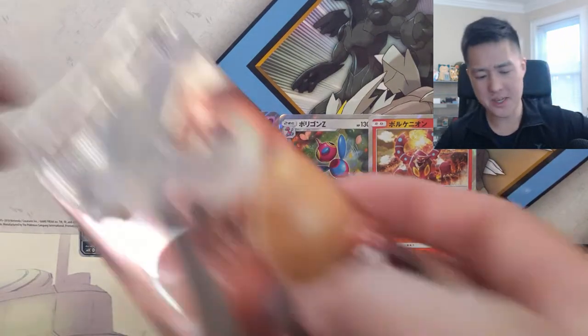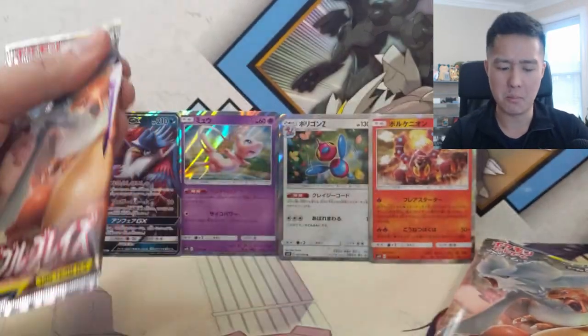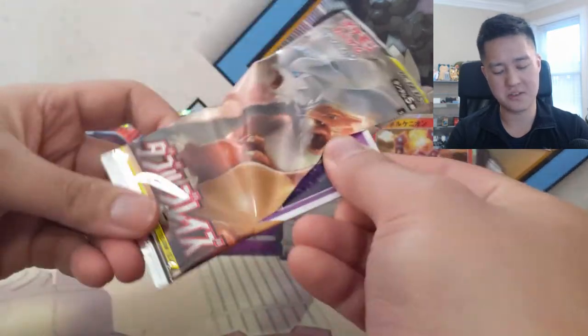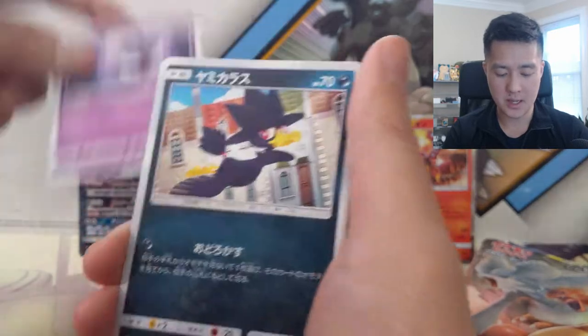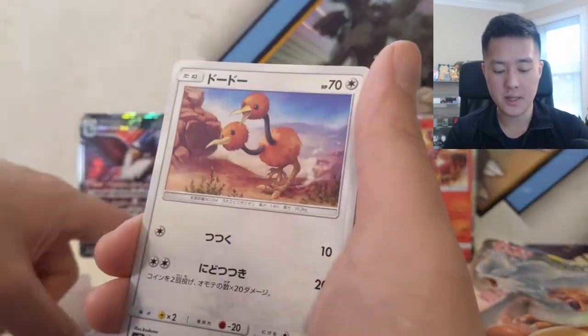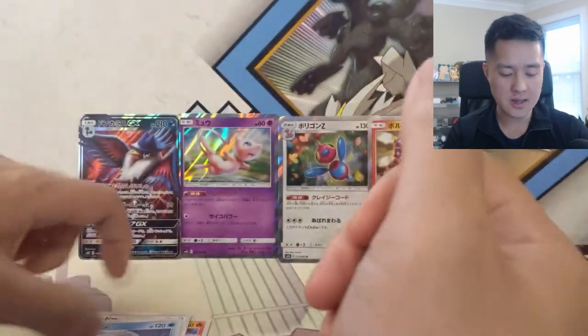One thing about Japanese holographics is the holo feels much more noticeable around the border than on the actual art, which is kind of interesting. We have Incineroar, Ghastly, Murkrow to evolve into the Hunchcrow, Ditto, classic Dugong - and that's it.